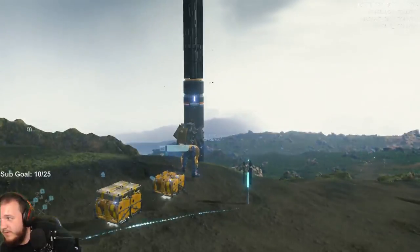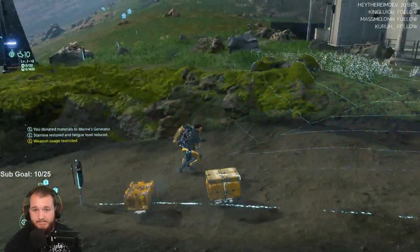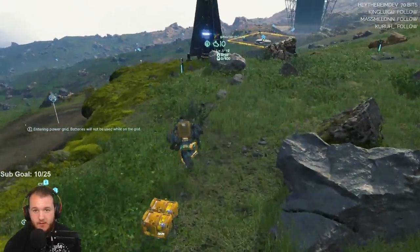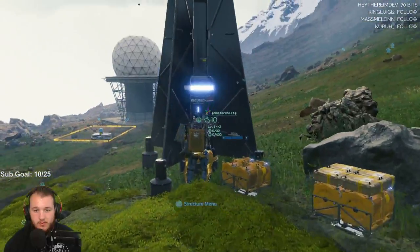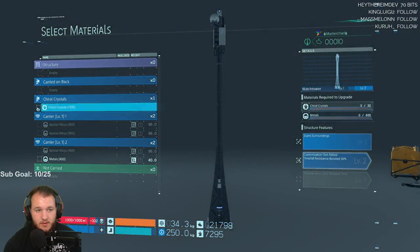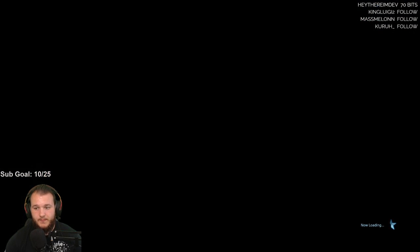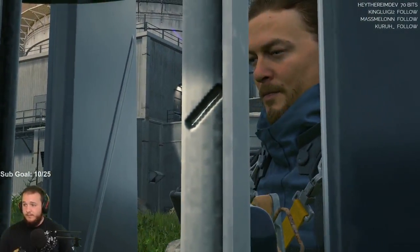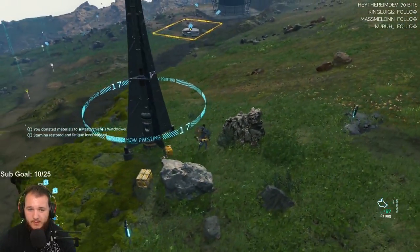Might as well help him out here. Then we can help this one out — the watchtower. Structure menu — upgrade. This one needs crystals and more metals. Not bad — structure upgraded.